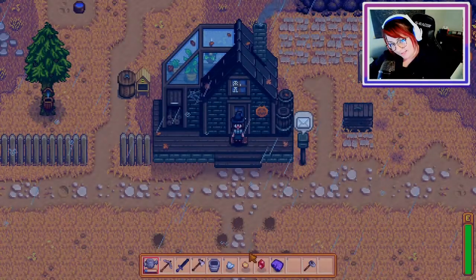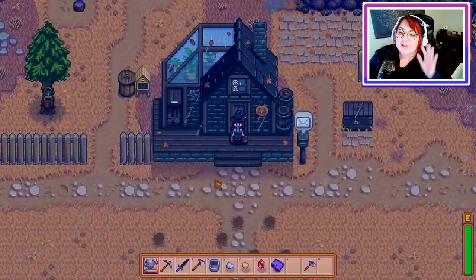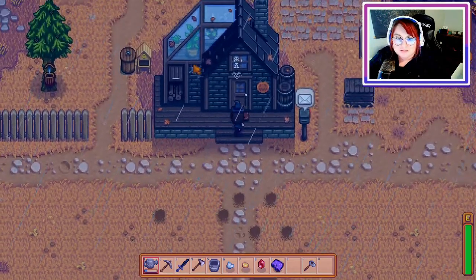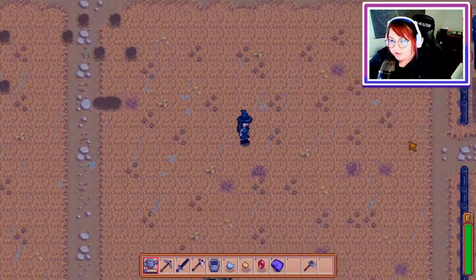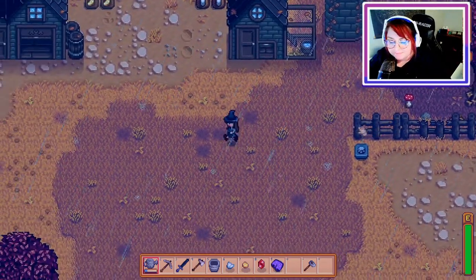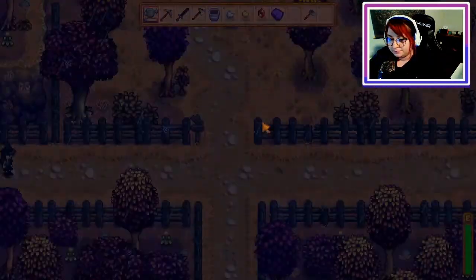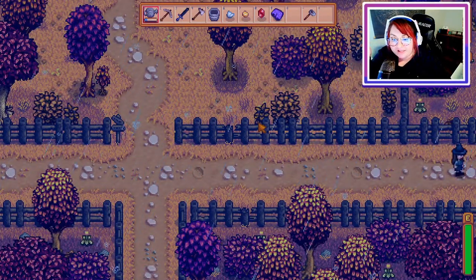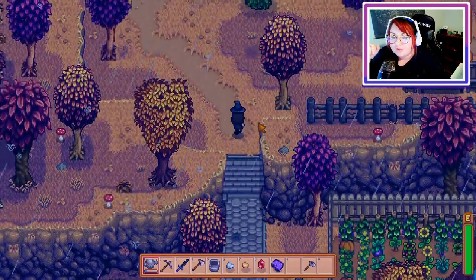Okay, so one half of the mod editing worked! Our exterior changed — here's our pretty greenhouse-style house. I wish we could actually be up there, it's really pretty. Now let's look at how that changed the chicken coops and everything — here are our chicken coops, our barn, and our silo, all matching, which is really neat. And let's check the community center because we changed the Junimo hut to a built hut — let's see if that took.